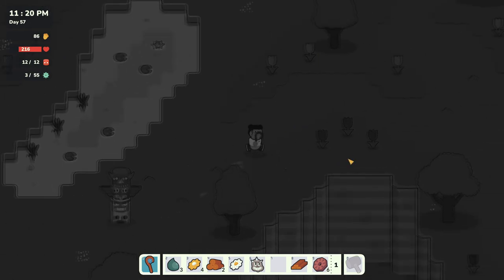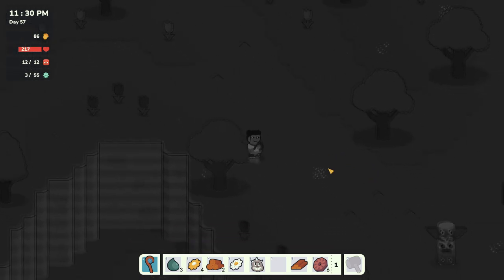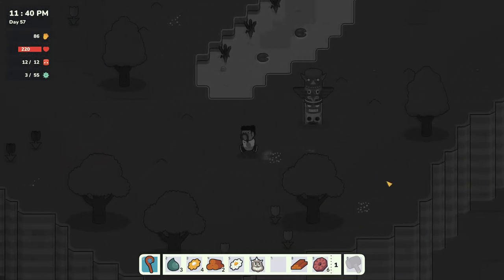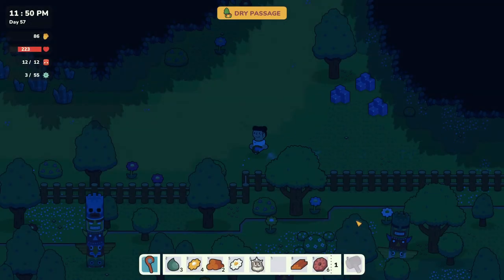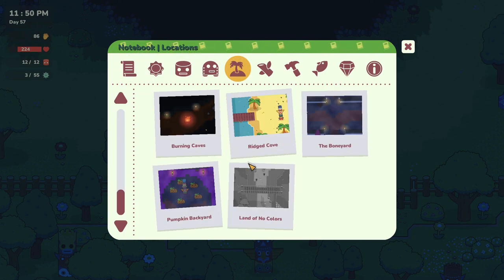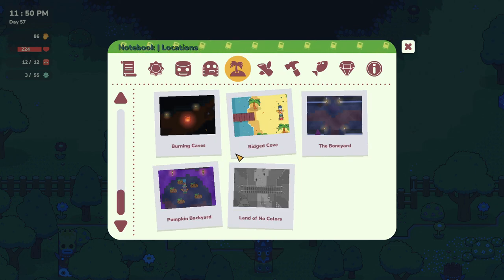And it doesn't quite kill me. But there we go, we got one. We got one - a Colorless Spirit. Look at you. Okay, so that's the one you like. But we're also going to need to make a totem for that. Well, there are more of them. But we are just going to head home for the time being - we're going to come back and check this out some more. But at least I think that's all the new areas. Yeah, so we have Land of No Colors and a Dry Passage. We found all the areas. Cool.